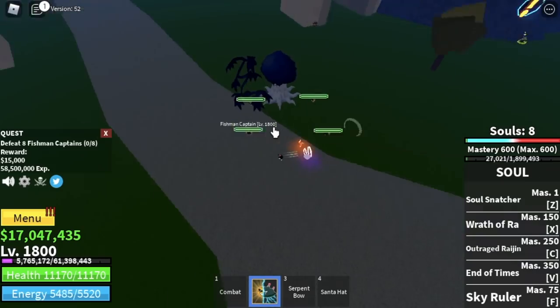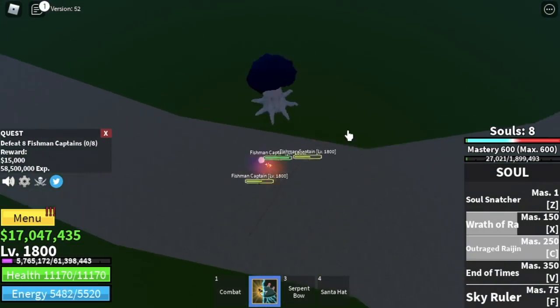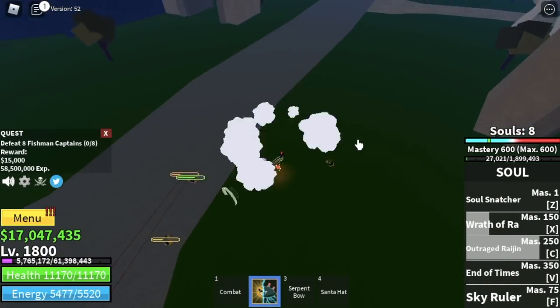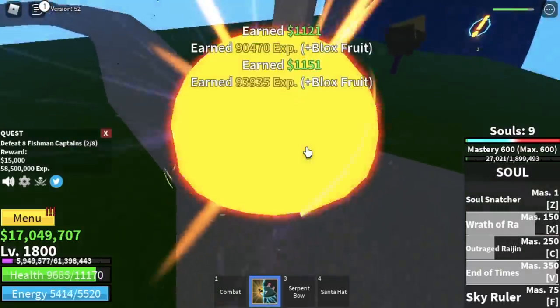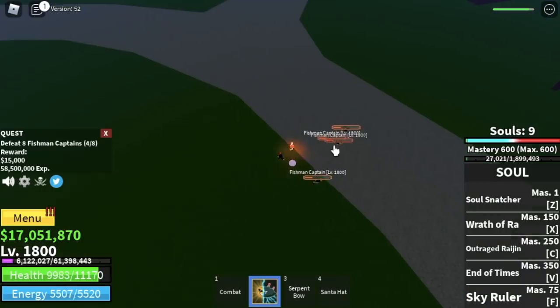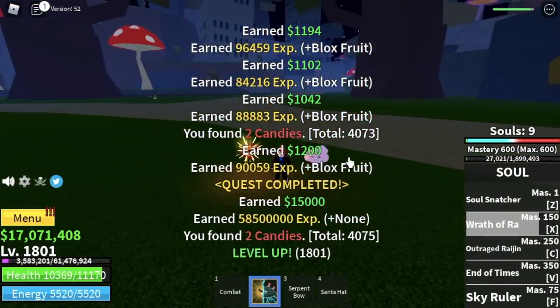After 1800 we move on to the Fishman Captains — this is easier because you can lure four at a time. Always use Wrath of Ra when attacking four at once, then finish with End of Times. Do this twice per quest to level up.